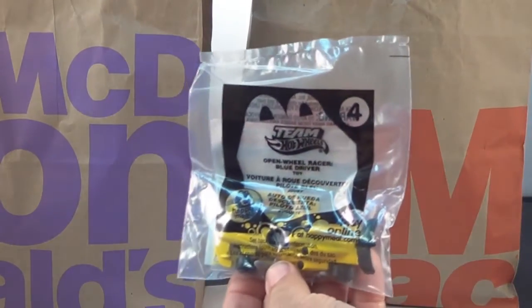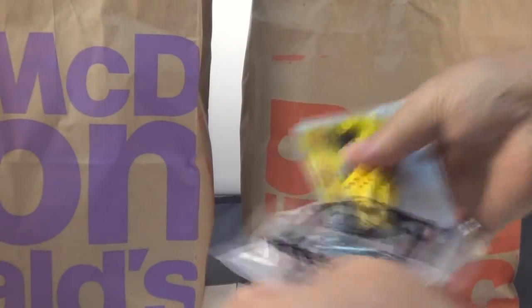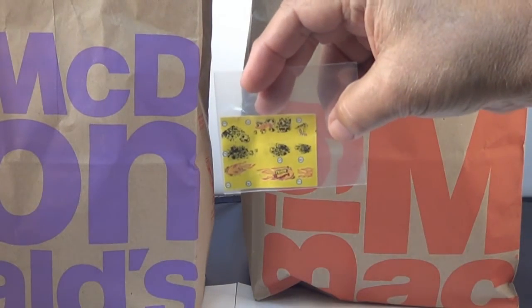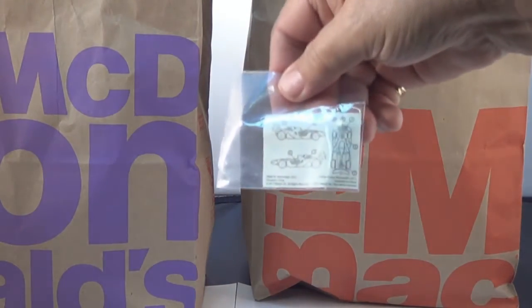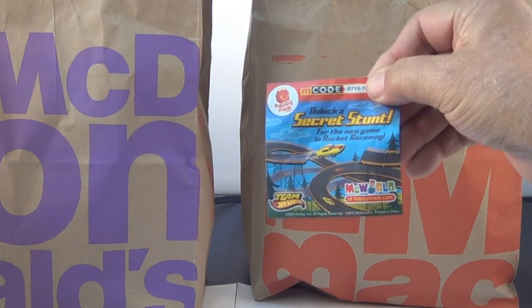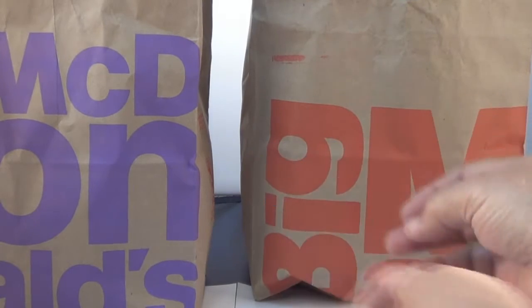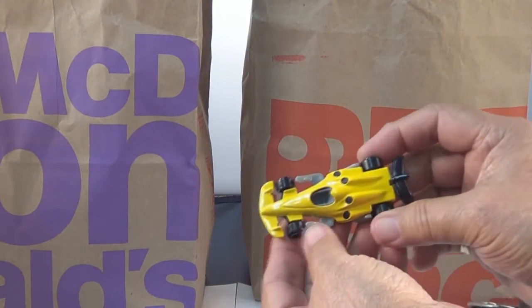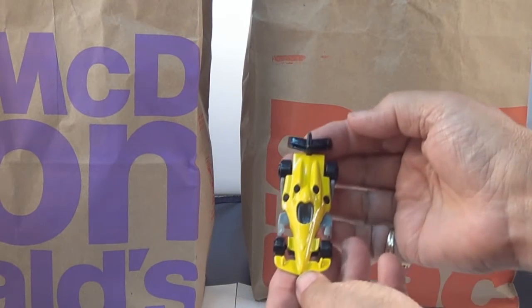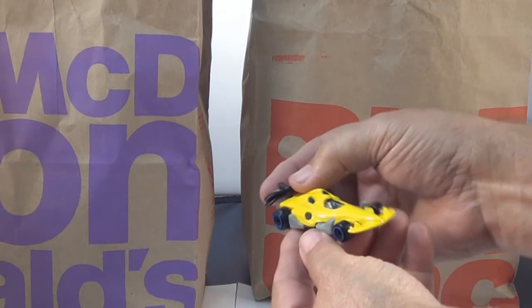Here's number four — the open wheel racer. There's your stickers, and there's where they go. And there's your tag. Wow, look at that — a Formula One open wheel racer! Bright yellow. See the wing on the back? Open wheel racer.